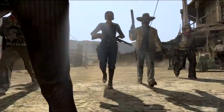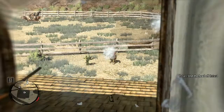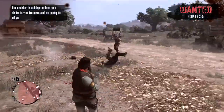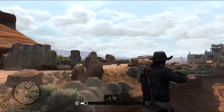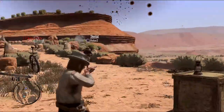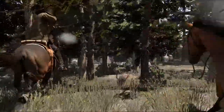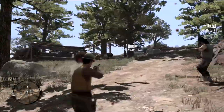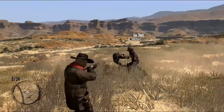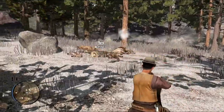Comprised of up to eight people, your posse can explore separately or together. Take out other posses, fight criminals or the law, jump into a group activity such as a traditional multiplayer deathmatch at any time, or maybe just go on a gentle hunt together. Scattered throughout the map are hunting areas where waves of animals will attack you and your posse members, or you can explore the world and hunt elusive animals.